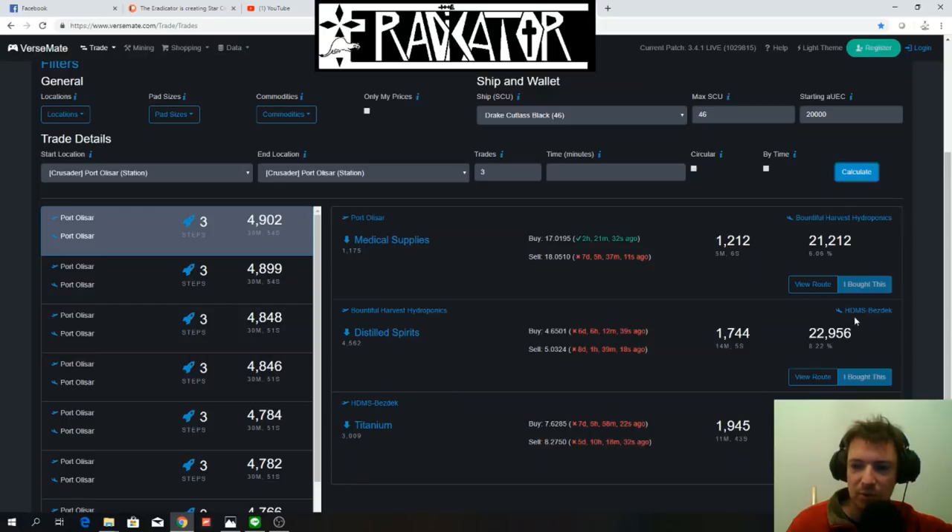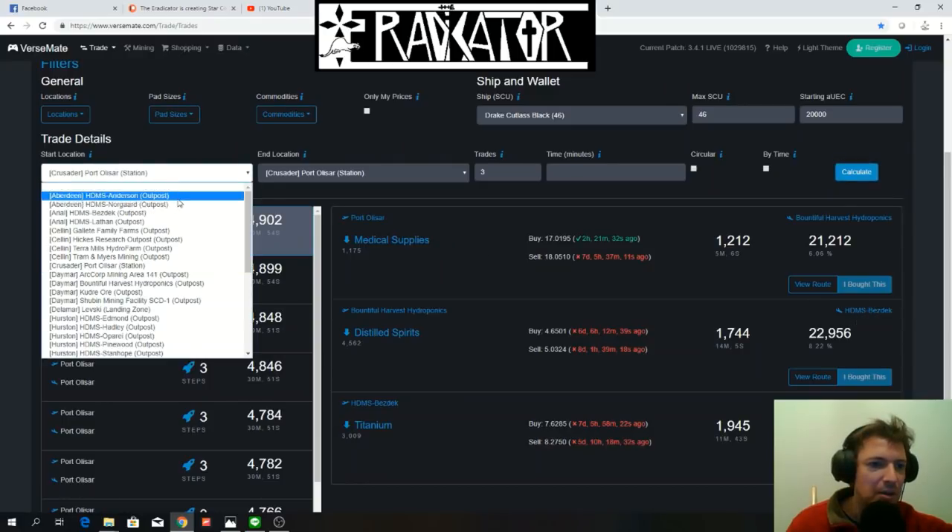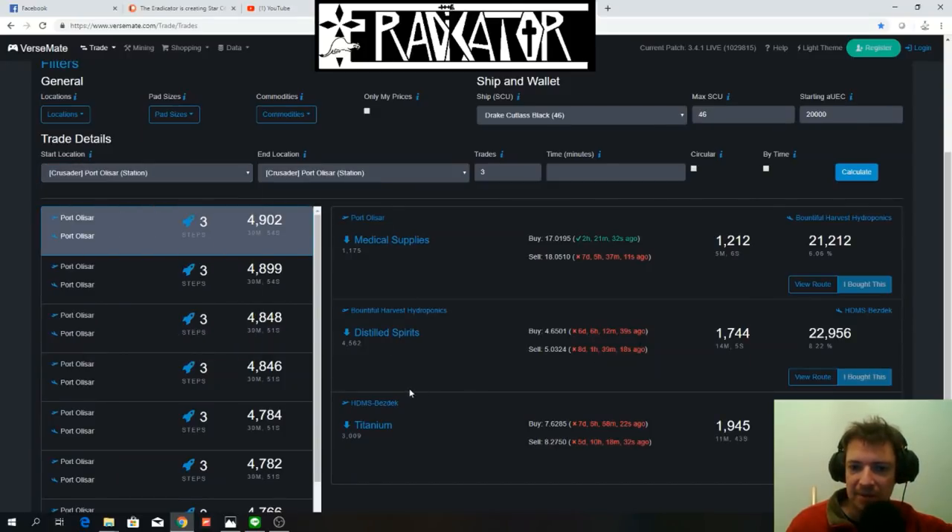Instead of going to Woodruff, you're going to go to Bezdek, which is on Ariel. You're going to buy titanium on Bezdek and sell it at Port Olisar. So you're going to start with 20,000 Alpha UEC and end up with almost 25,000 Alpha UEC.